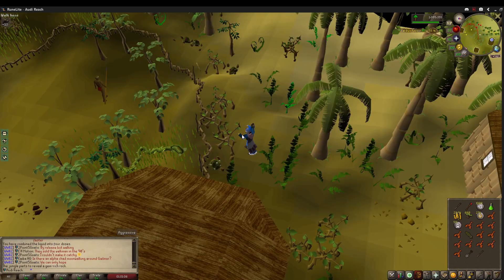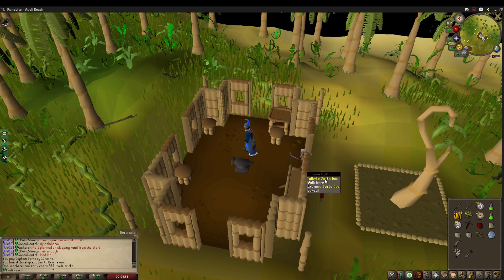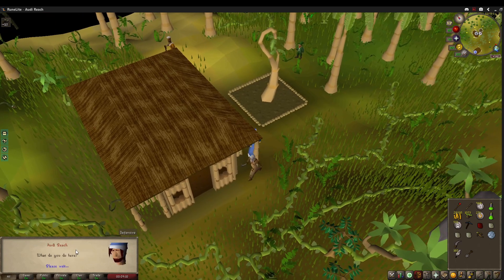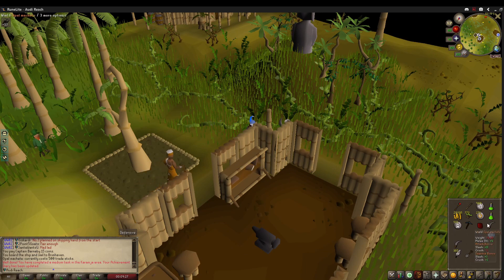I have no idea how rare the gout tuber is, but look at this — one, two, three, four gem rocks all spawned near me. This is ridiculous. They're probably the same rate of occurring, I just want this gout tuber already. I still need the trading sticks for the clothes for the task. Eventually it wasn't too bad though — I got up to 1,000 trading sticks and I got the gout tuber. I asked him what he does, got the opal machete, and there we go — that's the medium Karamja task. Now I just need to get 300 more trading sticks for the other task.